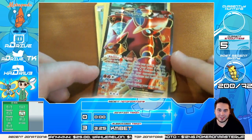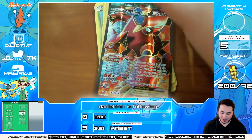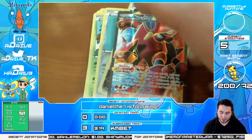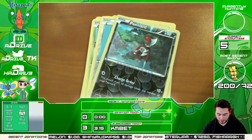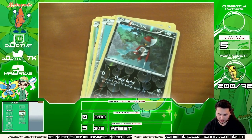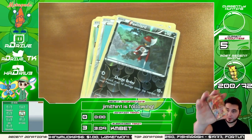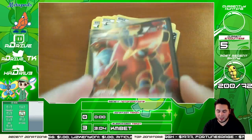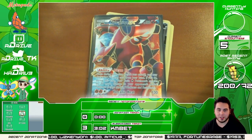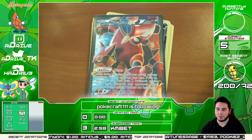Oh man, I'll take that all day every day! Full art Volcanion EX, ladies and gentlemen, that is what I'm talking about! That was what we were waiting for right there — the build-up to the Volcanion EX. I can't even pick it up, I'm so surprised. This is a beautiful card — this is beauty right here at its finest. I love it. Steam Up and Volcanic Heat, ladies and gentlemen — that is awesome!